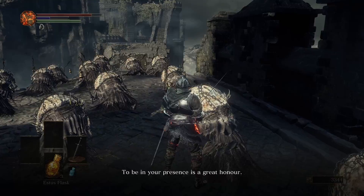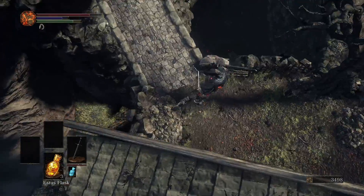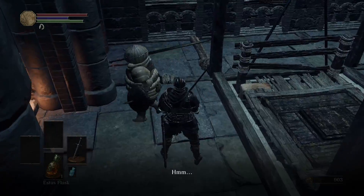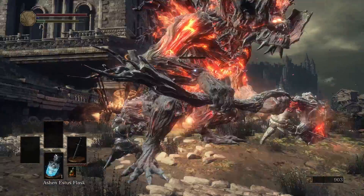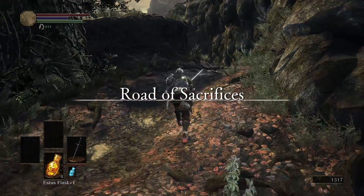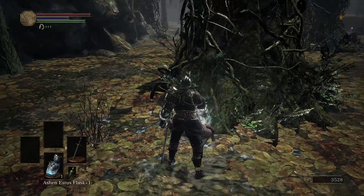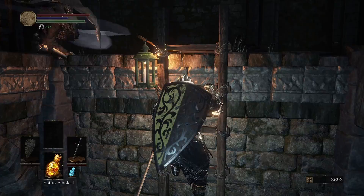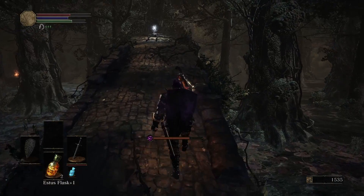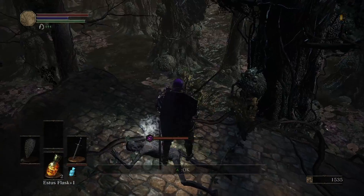We reach Undead Settlement, where we can find Yoel and advance Greyrat's quest. For now we can ignore the boss of this area and go straight to the Road of Sacrifices, meeting Sigvard along the way. We defeat a demon with him, but this time his quest won't come to its natural end. Nothing interesting in the Road of Sacrifices, and here we can find the Grass Crest Shield — our trusty companion. After we make the two warriors jump down the stairs we can find enough materials in Farron Keep to have a plus 3 sword. We also take the Great Sword — we'll need it later.